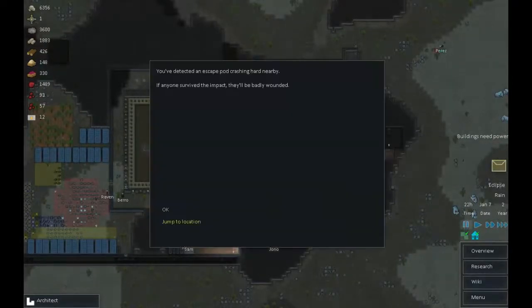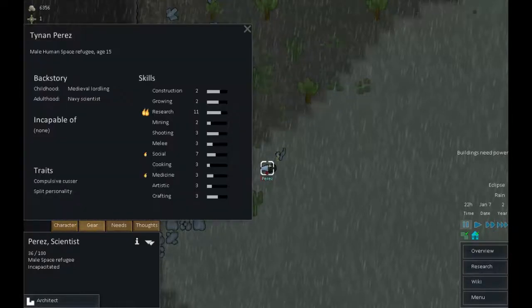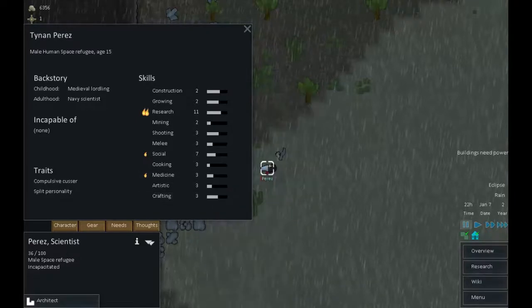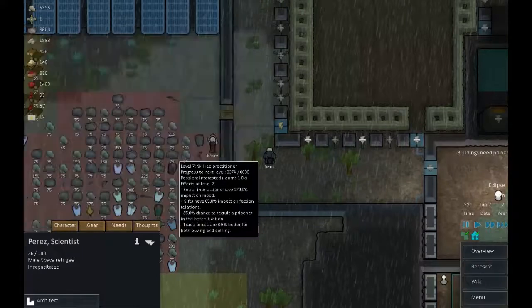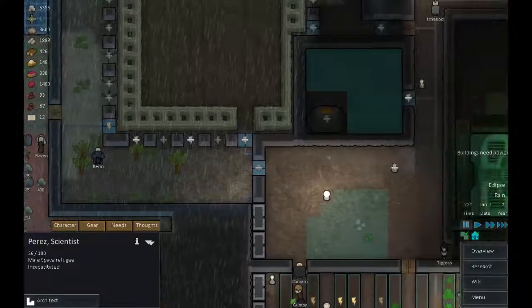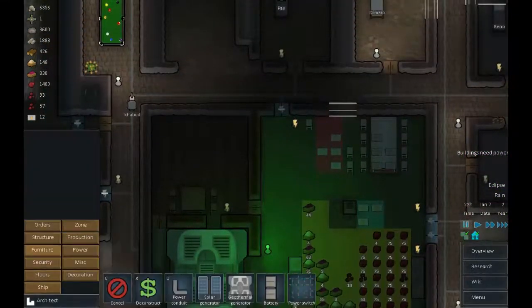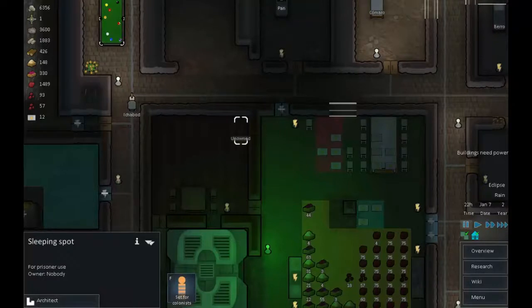The eclipse will be over soon. Escape pod crashing nearby — and for once it is actually nearby. Perez, let's have a look at you. You're a scientist, which almost automatically makes you useless to us. However you have got a relatively good social — I think you've actually got a better social than Barrow. Can't just leave you out there, that would be rude. This place is now walled off, so let's quickly get a sleeping spot in there for you. Set that for prisoners.